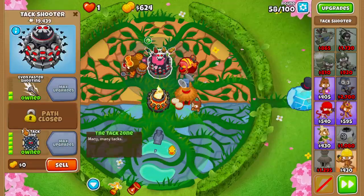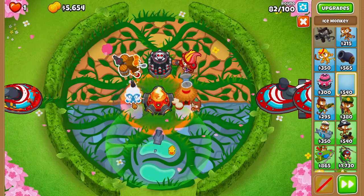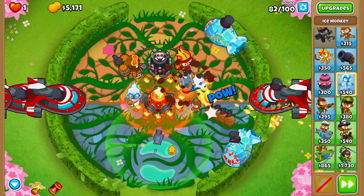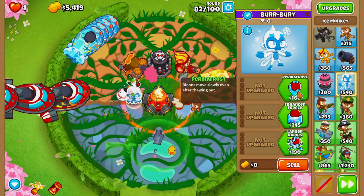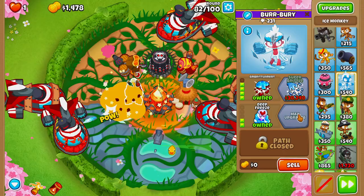On round 57 we'll buy attack zone, then on round 81 we'll buy infernal ring. Then we'll grab an ice monkey and place it right here, upgrading it to permafrost, cold snap, ice shards, embrittlement, enhanced freeze, and deep freeze.